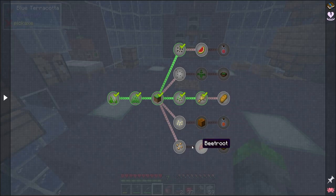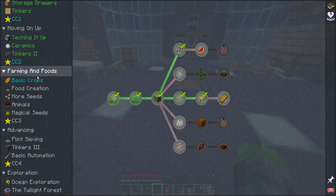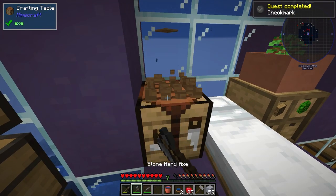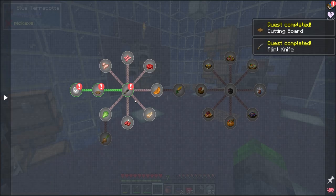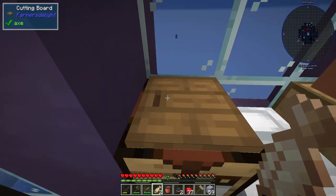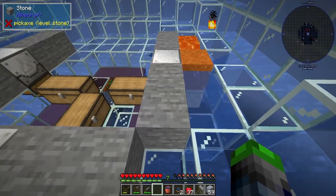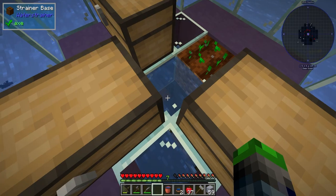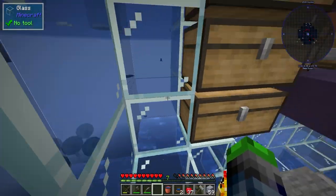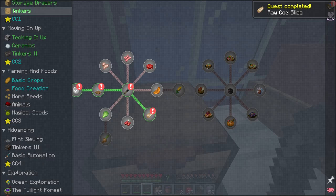Melon juice, leafy stew — it seems pretty simple. We unlocked a few quests — very cool. Raw cod slice — okay, we can make that. Put you there, chop — that's cooked cod, there's nothing raw about that. We got some raw cod — some raw call of duty. I'm sorry, I'll see myself out. Raw cod — do we make it to sushi?